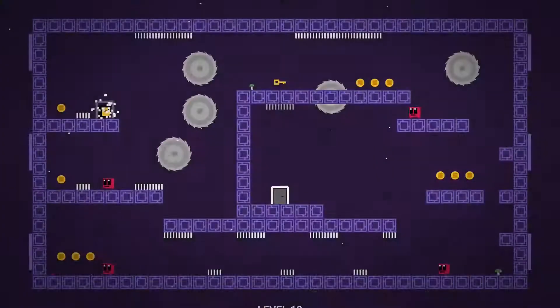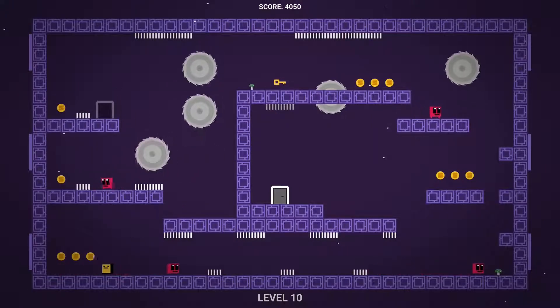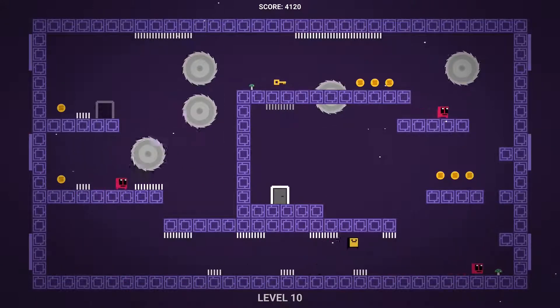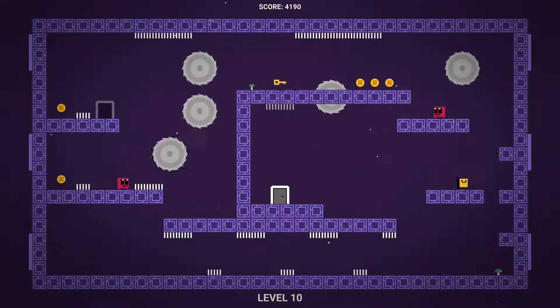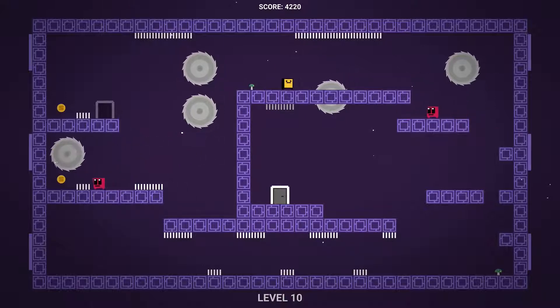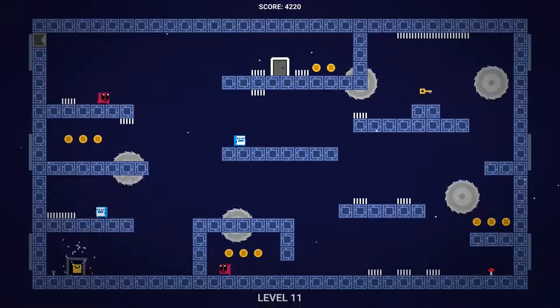Cut across and out the door. Level ten — wait for that big saw blade to come across, then drop down to the bottom. Grab some coins here if you need it, and hop over these spike traps. Kill this guy, double jump up top. Wait for this guy to cut to the left, jump over, double jump, grab the key, double jump back, and slide down here.